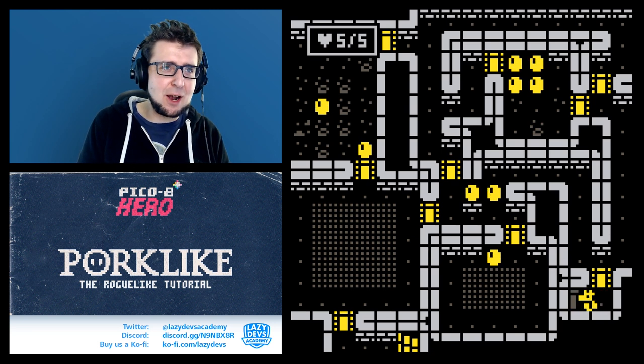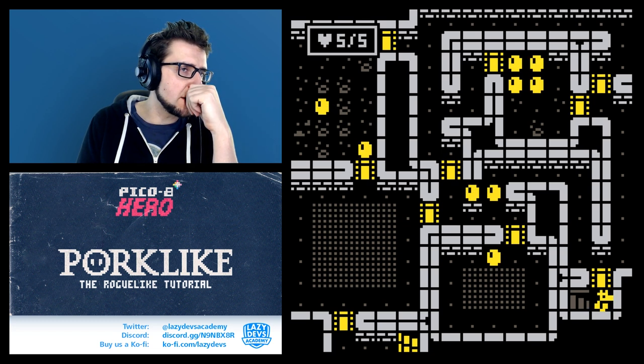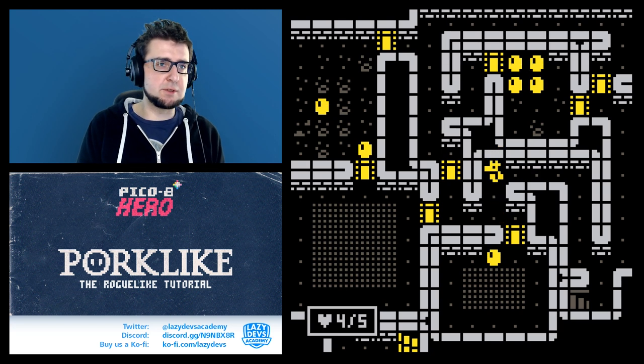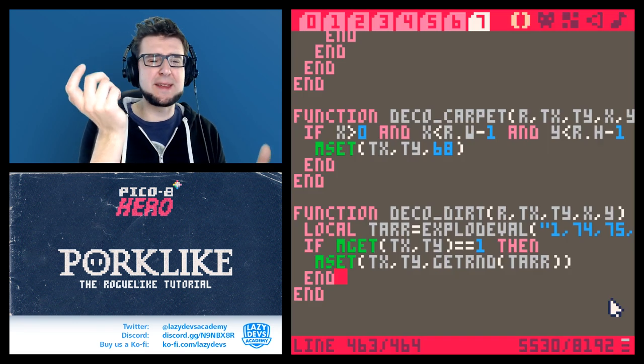Looking at the results - there's something weird: why is that a door? And why are those enemies outside the rooms? Something went wrong with procedural generation. Running it again gives better results - I think I pressed multiple times, which caused the issue.